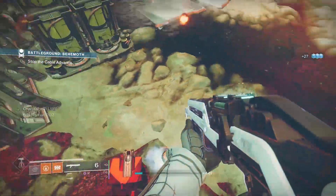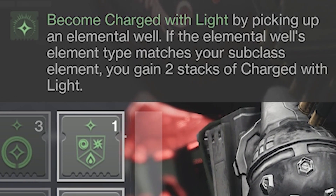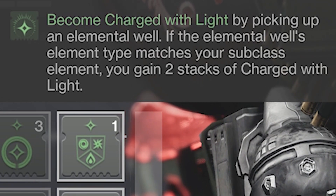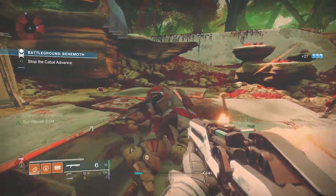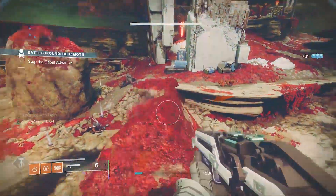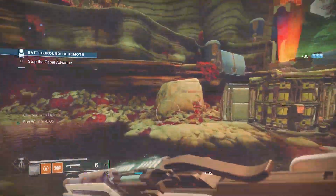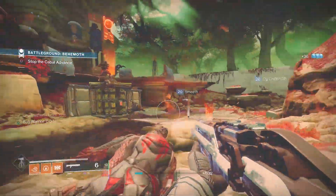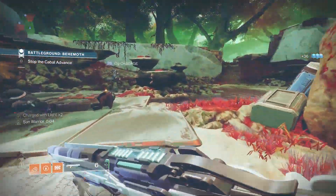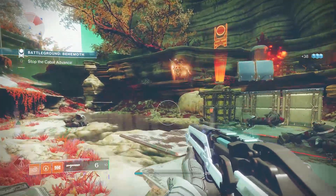For this build we want to become charged with light, and the way we're going to do that is with the Elemental Charge mod: become charged with light by picking up an elemental well. If the elemental well's element type matches your subclass element, you gain two stacks of charged with light. The intrinsic perk on elemental well mods is that picking up any well grants energy to your ability with the lowest current energy, and picking up a well matching your subclass type grants energy to all your abilities.